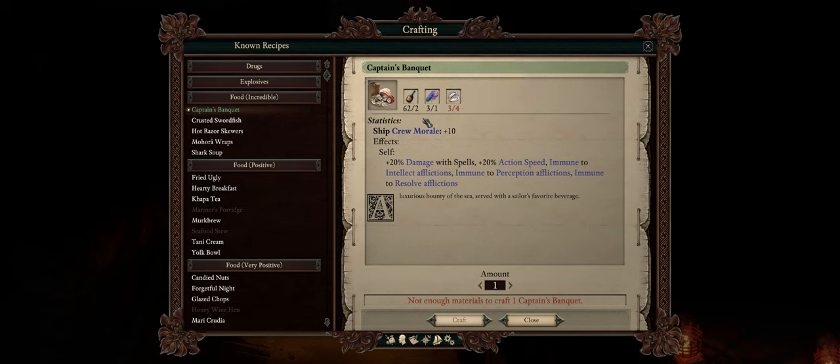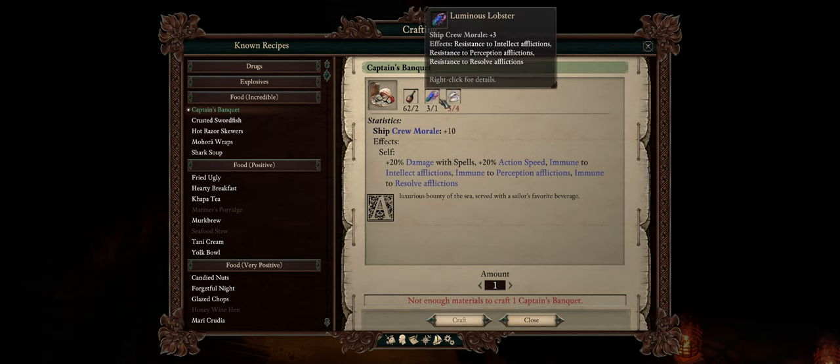It's not that hard to make either, however it is far easier to buy the items. Besides rum, which is plentiful, it is very easy to buy the ingredients from certain merchants. Like for example, the marketplace vendor at Dunnage — the same place you meet Captain Furante. That merchant definitely sells both Luminous Lobster and Oysters. If you don't get them to spawn, because the stock tends to be random, you can just wait a full day right in front of the merchant and the stock will have respawned.